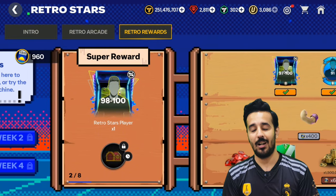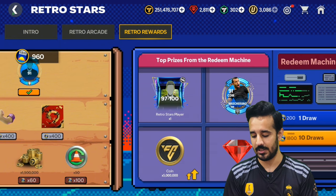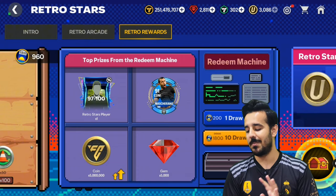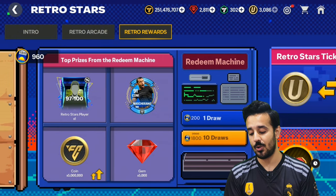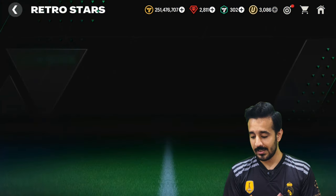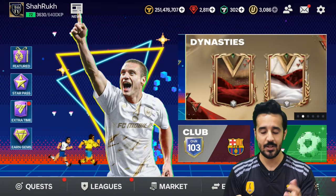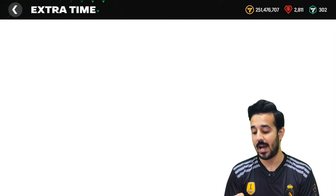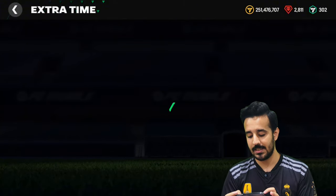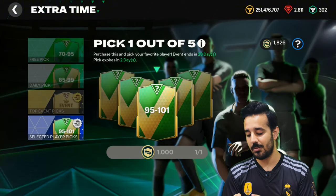So in total we can get one 98 to 100 card from the selection section, and one 99 from the Swissiko section — that's four to five 99 to 100 cards which are free. There is also a section giving 97 to 100, but I won't count it because spending your retro tickets there would be completely wasted. The pack that can give you a 99 to 101 rated card is this Extra Time pack, which is about to be refreshed. If you go to this section, you will see the selected player pick will be updated in two days.